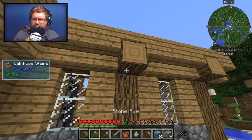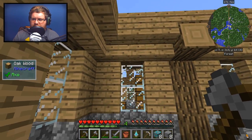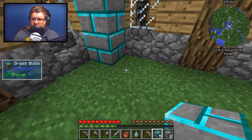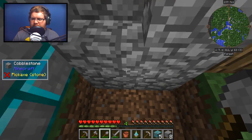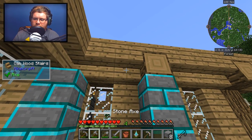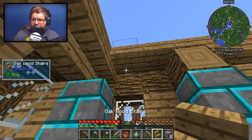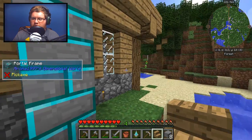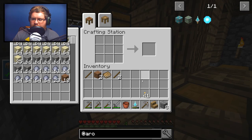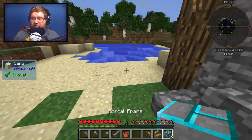Let's chop these down and set up the portal. We can leave the corner pieces and have it fill this spot — it goes like this, down below, two down here, up like this, and a couple up here. You need 10 in total. There we go — we are rocking to get to a mining world. I've definitely done this in FTB Beyond.